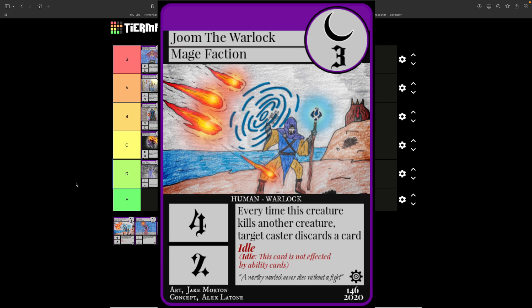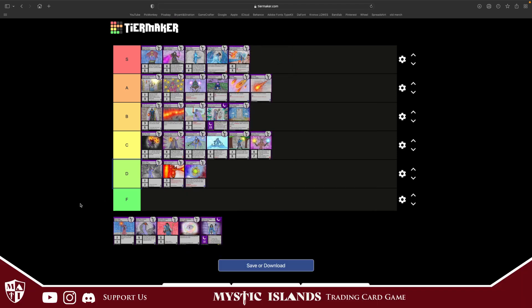Jume the Warlock is one of my personal favorites. Costs three, four attack, two defense. He's idle, which is huge because he only has two defense. Every time this creature kills another creature, target caster discards a card. Jume the Warlock is an S tier card — anytime you can get cards out of your opponent's hand in Mystic Islands, that's definitely something you want to do.